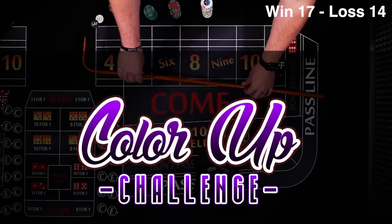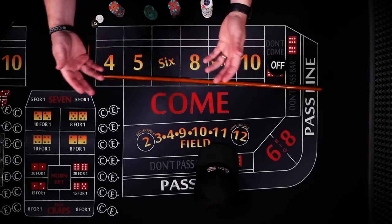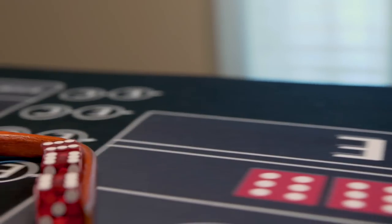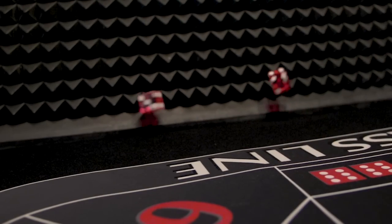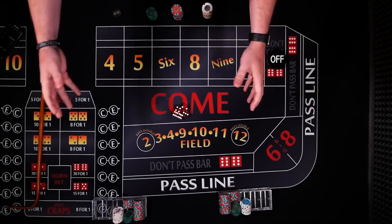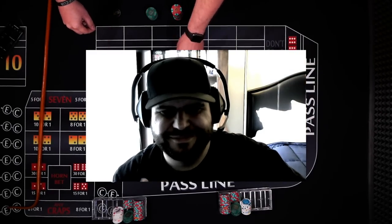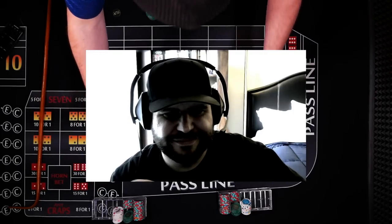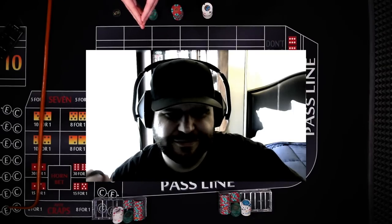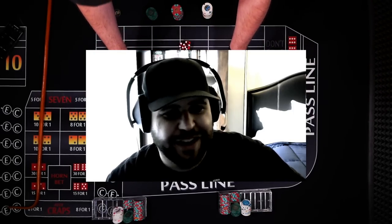Hello and welcome to another episode of the Color Up Challenge. Today our challenger features the world bet, so we'll talk a little bit about that. Let's check it out. Today's challenger is Tones the Geek. We've got a $250 bankroll, $5 minimum, $100 max. You got a strategy that could beat me today? Well, let's find out.